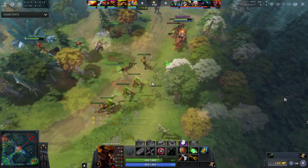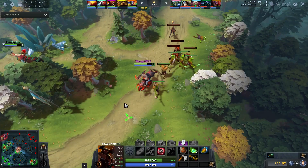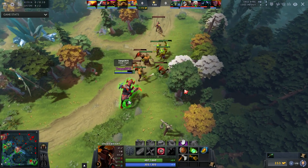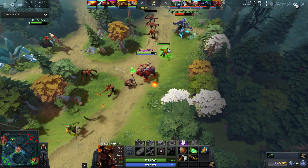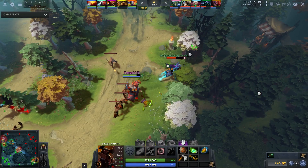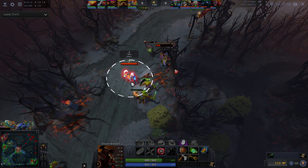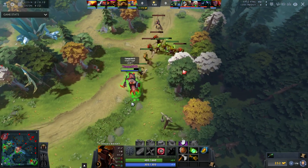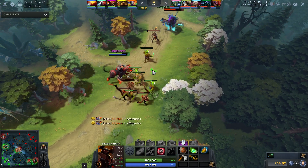The second thing he does is draw creep aggro onto the range creep. A great way to get the creep equilibrium exactly where you want it is by drawing the melee creeps onto your range creep. He didn't see the Abaddon, so he moves his camera top and uses the Slark to draw aggro - creep aggro is actually global, so he pulls the melee creep using the Slark to drag the wave onto his range creep.